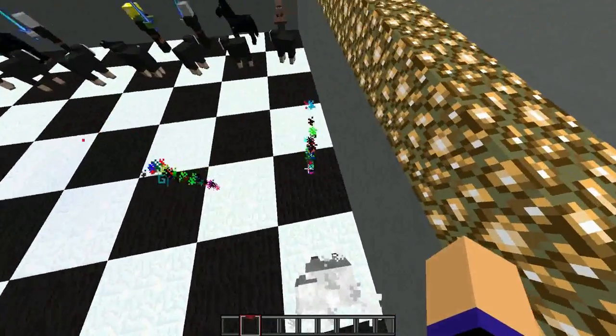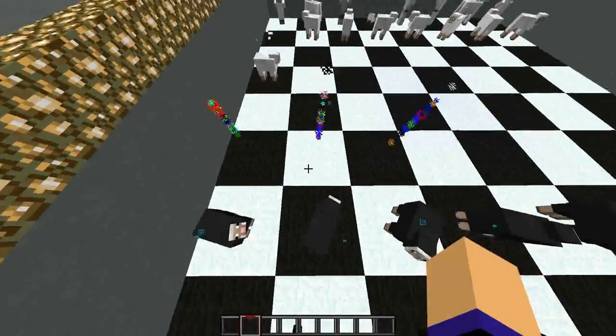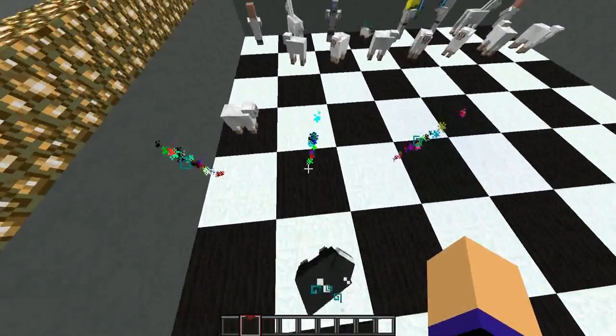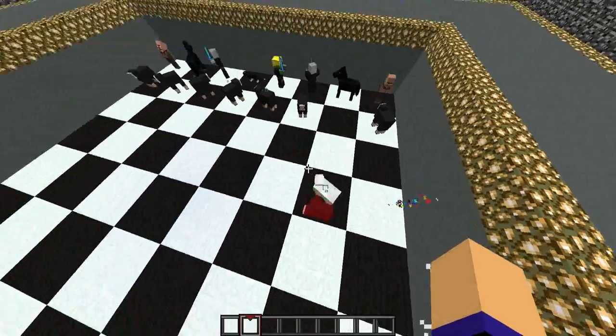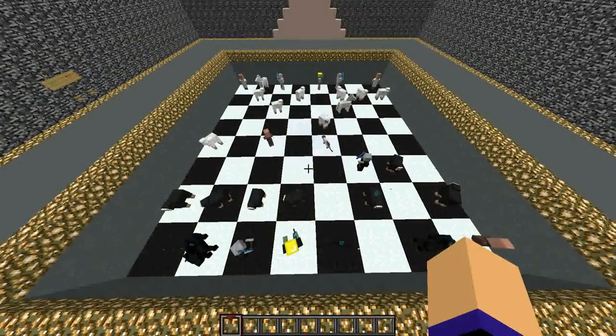Now I'm just gonna move this white pawn here and this one over there. This white pawn can capture the black one — like so. And the same exact thing goes for all the other pieces.